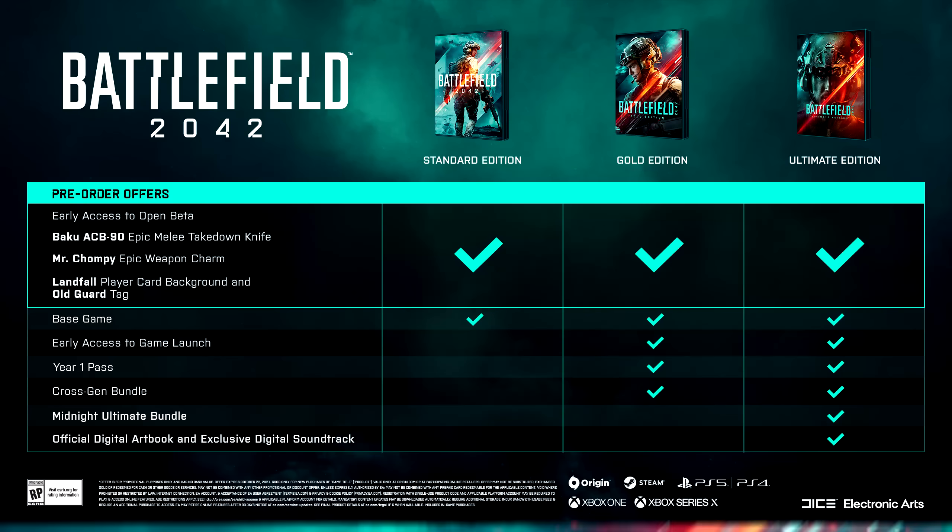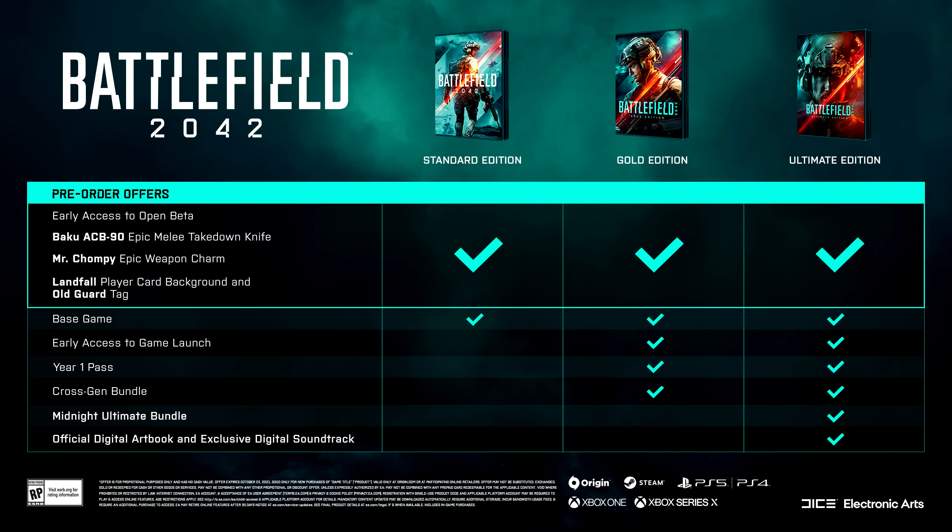Remember though, the actual content for each version isn't different. By paying that higher premium and going for either the gold or ultimate edition, you're simply unlocking more cosmetic items. All of the maps, weapons, and other in-game content that most of you will be happy with is free as part of the Battle Pass. These more expensive editions simply grant enthusiasts access to some exclusive in-game cosmetic items.